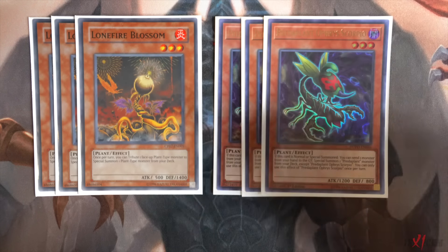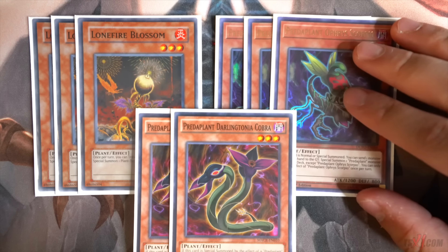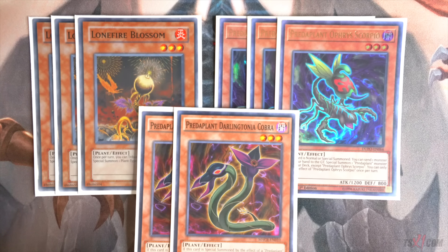Now for the fusion engine, you'll play Triple Lonefire Blossom, Triple Predator Plant Orpheus Scorpio, and Double Predator Plant Darling Cobra. This engine is the most important engine for this Blue Eyes Fusion based deck — no Garnet, no Brilliant Fusion. The whole purpose of the plant engine is to search Polymerization directly from your deck to your hand, and Lonefire Blossom and Orpheus Scorpio give you two monsters on the board which gives you access to a free link play. If you want to play this deck competitively and take it to regionals, I definitely recommend the plant engine — it's probably the highest ceiling you'll ever see in a Blue Eyes Fusion deck. I play Darling Cobra at two because if you draw the one Cobra you basically can't combo off, so I bumped it to two for this version.